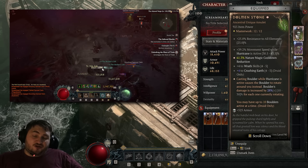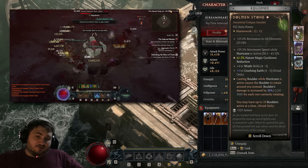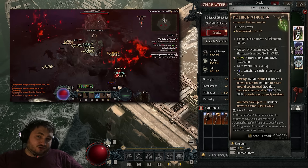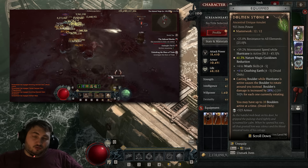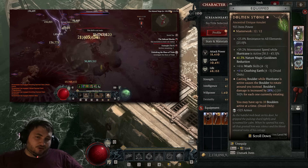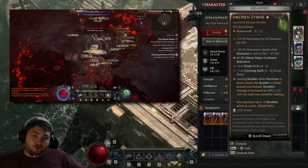The amount of nature magic cooldown reduction you can get on Dolman Stone is insane. As you can see, I have a greater affix here with only two bonuses into it — if I got three bonuses, that would be so much cooldown reduction. The movement speed while Hurricane is active is very nice, and the ranks to Crushing Earth are good too.